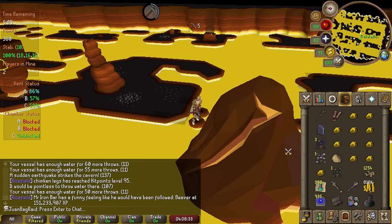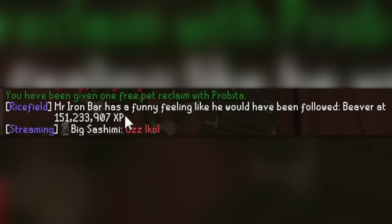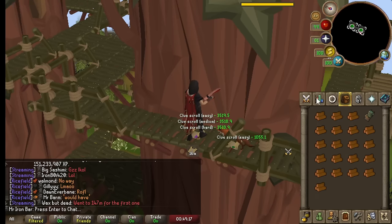Oh no freaking way — no freaking way! Look at this — I just got another Woodcutting pet! I got my first one at 149 mil Woodcutting XP, and I got another one at 151 mil!